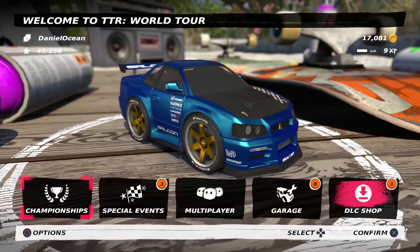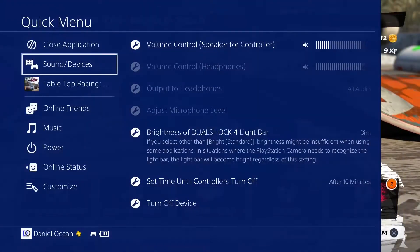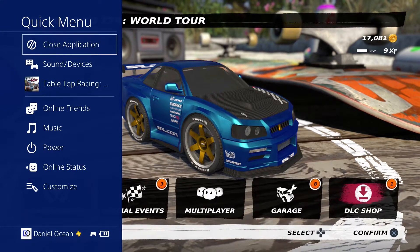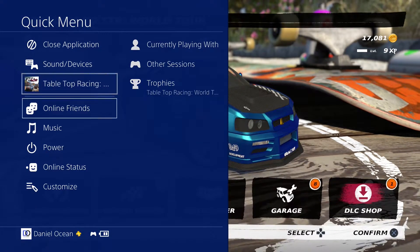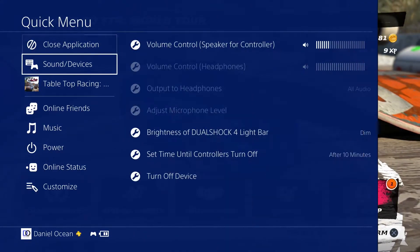First up, we have the quick menu. When you press the PlayStation button on the PS4 controller, the quick menu pops up and now it looks like this. You might be wondering why this is a big deal — it's a big deal because the game is still running in the background, and now the quick menu is just an overlay. It does not take you completely out of the game.